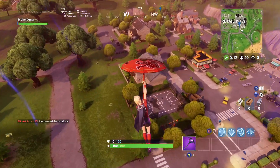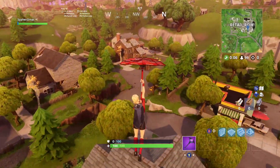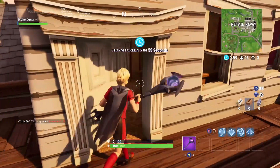What I usually like to do when I land in Retail Row — I like to land at this basketball house. There are two chests at the roof. I usually land on there and check if there's anything in there. If not, I enter from the back door and see if there's a weapon, which in this case there wasn't any chest on the roof.